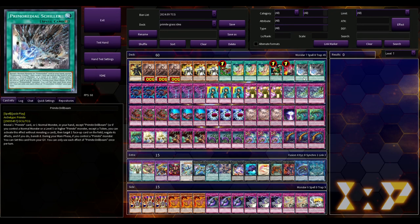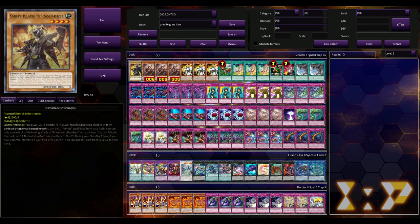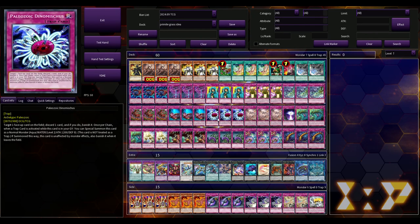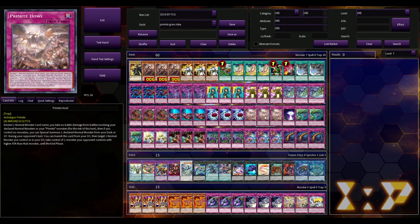Being able to get you to Primite Drill Beam, which is essentially a Fiendsmith Disarray, and being able to get you to Primite Howl, which can get out Squatter — giving you a vanilla to make Drill Beam live, or you can activate it with its engrave effect. You declare a normal monster card name; you take no battle damage from battles involving your declared normal monsters or your Primite monsters for the rest of the turn. Then if you control no monsters, you can special summon the declared normal monster from your deck or grave. I see people misplay with this all the time — my opponent will instantly Ash it when I have a body on the field, and I'm like, thank you, you just blew away your Ash Blossom. Then its engrave effect is the best part: during your opponent's turn, you can banish this card from your graveyard, target one normal monster you control or in your graveyard, and take control of one monster your opponent controls with higher attack than that monster until the end phase. All of your Paleos are normal monsters with 1200 attack, so you can pretty much take any card in the game.